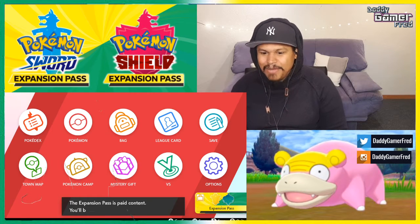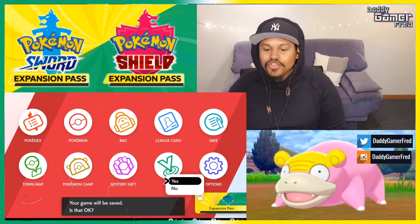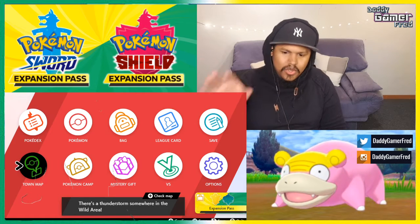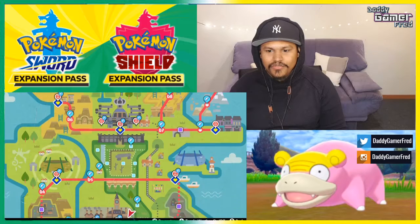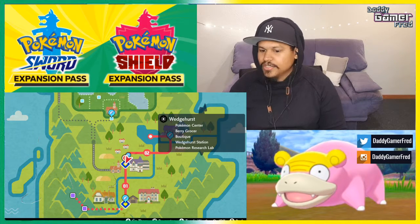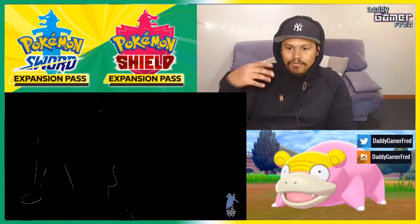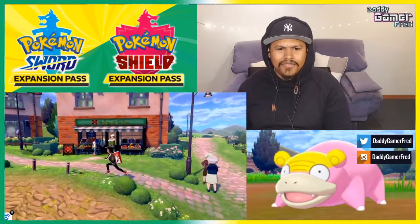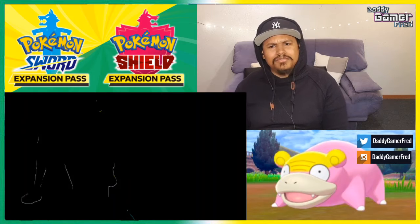It says expansion pass — that's paid content, it'll direct you to the Nintendo eShop. Let's not go in right now, we can check that later. That's to buy the expansion pass. What we're going to do now is go to the town map so we can fly to the first station inside of the first town. That's what it showed inside of the Nintendo Direct — if you go to the first town and go to that first station, you meet some of the new characters from the DLC.